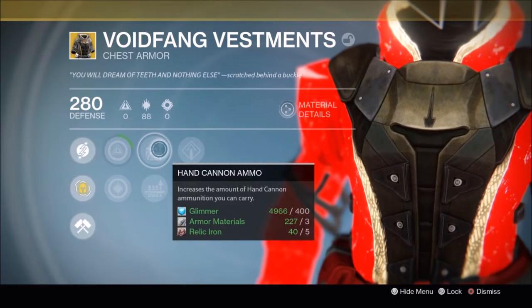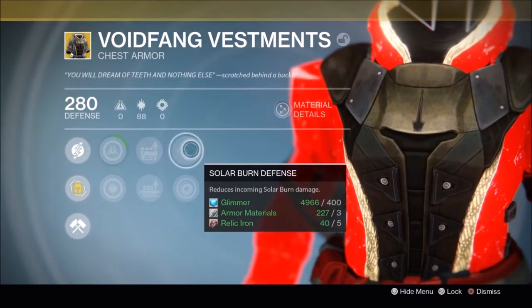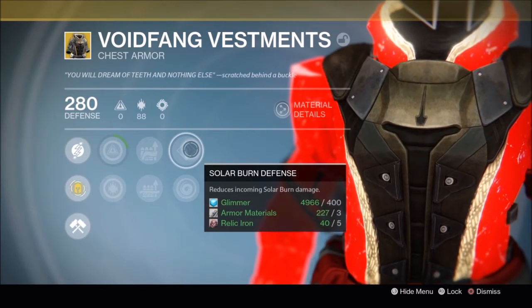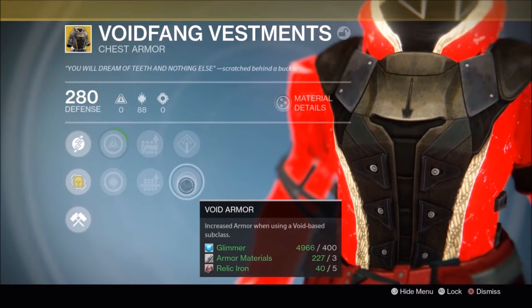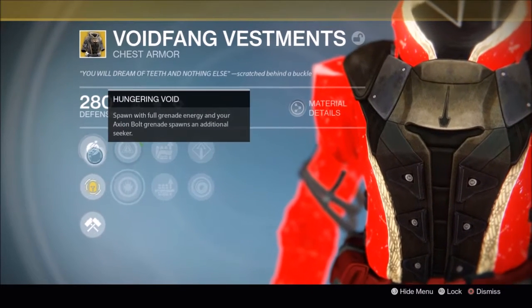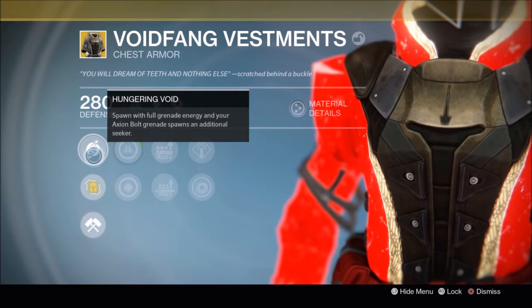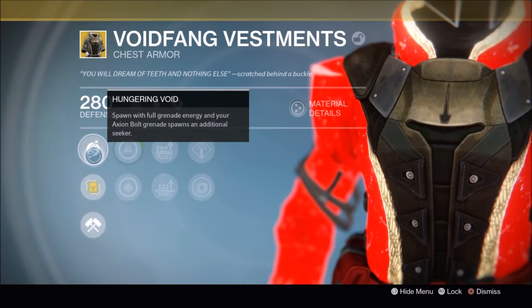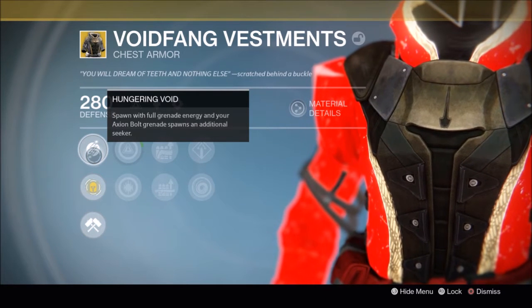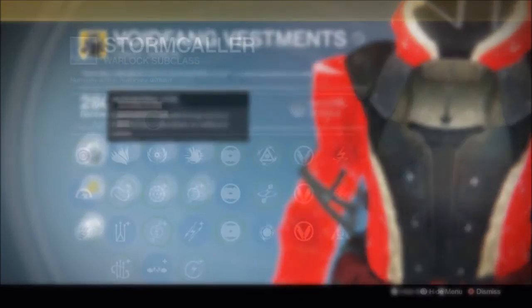To quickly summarise, you can reroll the Voidfang Vestments to have any increased primary or special ammo of your choosing, with a rerollable incoming element defence perk. Like the Lucky Raspberry, the increased armour or use-in-this-subclass perk is fixed, and in this case it's for a Voidwalker. The exotic perk grants full grenade energy on a respawn and gives Axiom Bolt grenades an additional seeker. This exotic is definitely optimised for a Voidwalker, but since the ability to respawn with grenade energy is subclass neutral, let's briefly consider the other subclasses for potential loadouts.